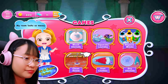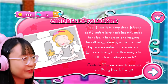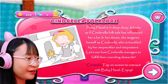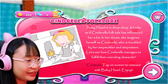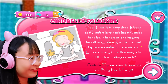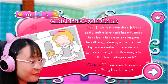All right, let's collect all the coins. My room looks so messy. What is this? I don't want to play this. I have to buy the levels with diamonds. We're in level three, Cinderella folklore. Baby Hazel is in deep sleep. It looks as if Cinderella folktale has influenced her a lot. In her dream, she imagines herself as Cinderella, who's troubled by her stepmother and stepsisters. Oh, so like Vidya. Remember that video where Vidya is Cinderella? This is her. Let's see how Cinderella manages to fulfill their unending demands.